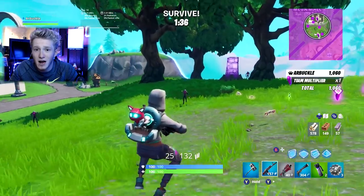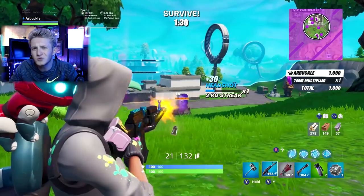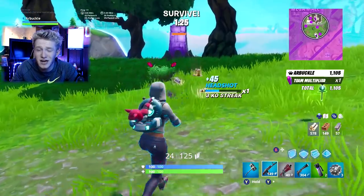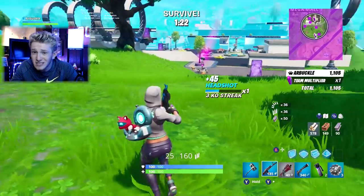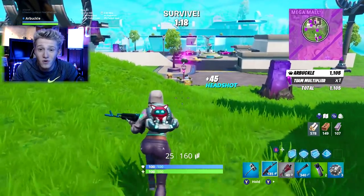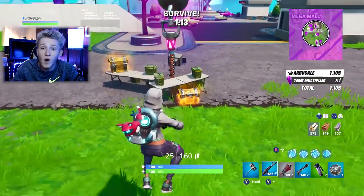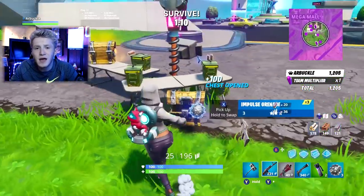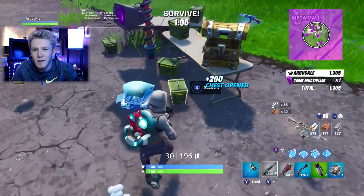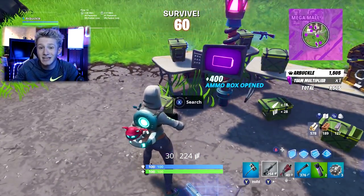There are a couple of different ways you can do this. The zombies come from multiple directions, but in the first round they're fairly slow — it's almost like playing Call of Duty Zombies. You can stay on the ground, line yourself up, put yourself in a corner on the edge of the circle, and shoot them one by one. Or, depending on where your circle is, you can build yourself up on top of a building and set up a ramp so all the zombies come from one direction.